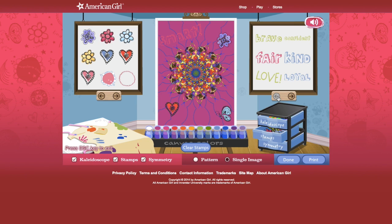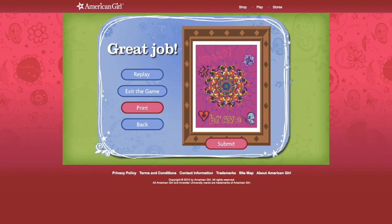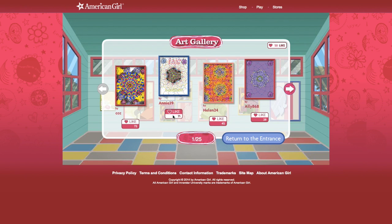You can put words, like 'brave.' Hannah's brave. Can we fit 'brave' here? Let me fit 'brave.' We can fit brave here. And I want a star, and then I'm going to be done with my little work of art. Oh, it disappeared — how do we do this? You can print it out — that's cool. And you can print out your work of art, so that is definitely very cool. You can print it, exit the game, replay it, submit it to the gallery, and then visit it in the gallery. People can like your works of art.